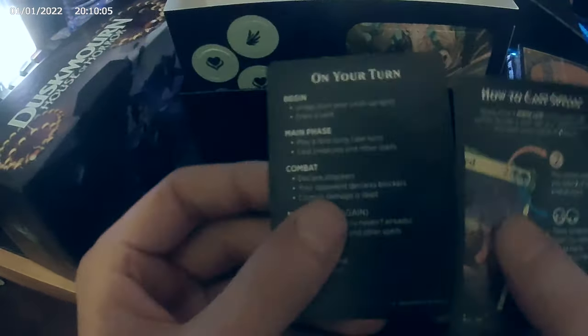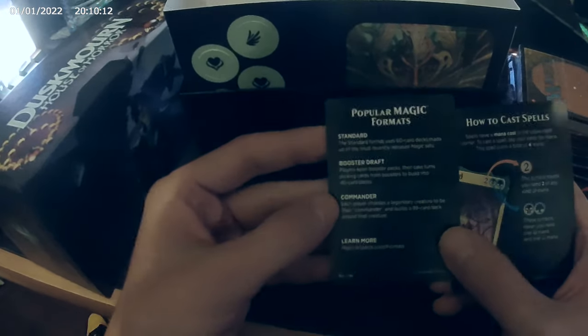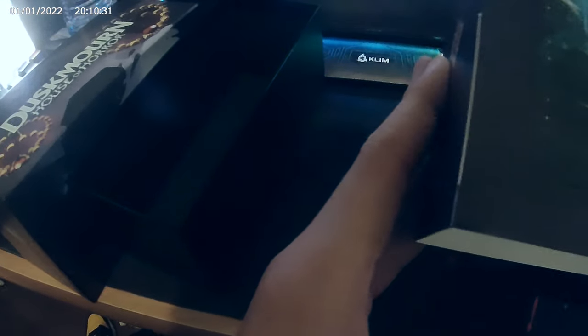Then our d12 — I like this palette, of course, very nice, and it worked very well. Then we have our guide card. What do you have to do with this? Turn — don't worry, you have here: begin, main phase, freeze combat, main phase. Standard, booster draft, commander — no no no no. This one: attacking, blocking. Remember — trample doesn't work in defense. And then we have our 'fegatelli' — everybody loves fegatelli, right?